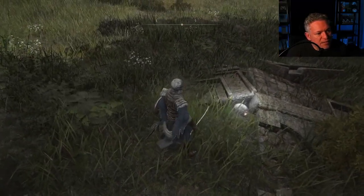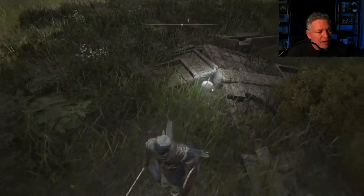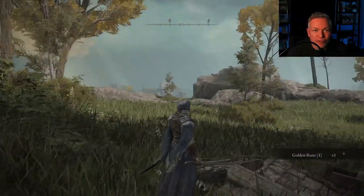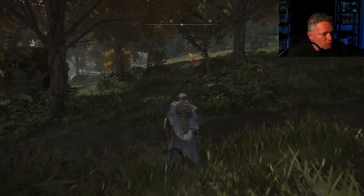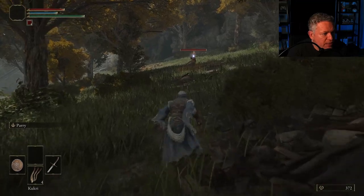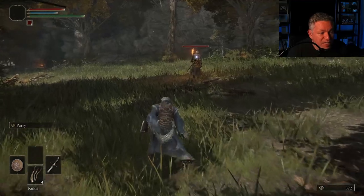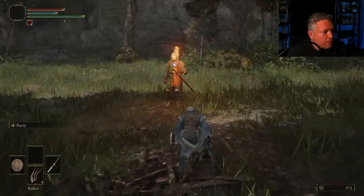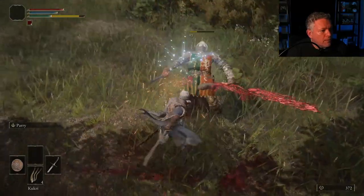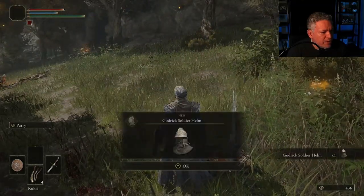You'll sometimes see glowing skulls outdoors — if you break them, you can pick up a Golden Rune. There are more guys wandering around over here. While you're sneaking, you can actually hold the run button and still run while crouched — enemies still won't hear you. That worked out pretty well and I didn't alert anyone.